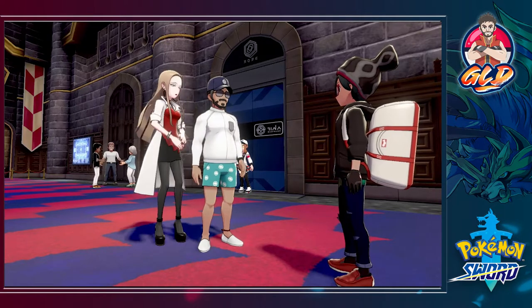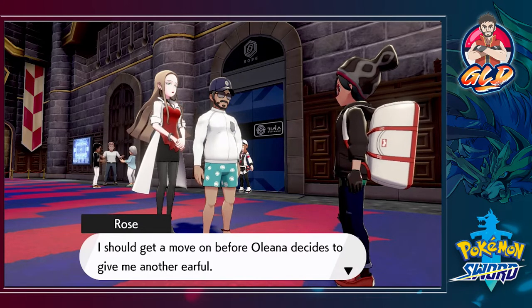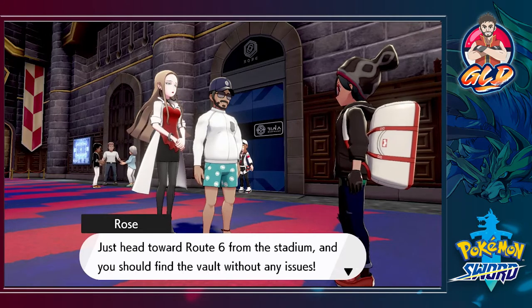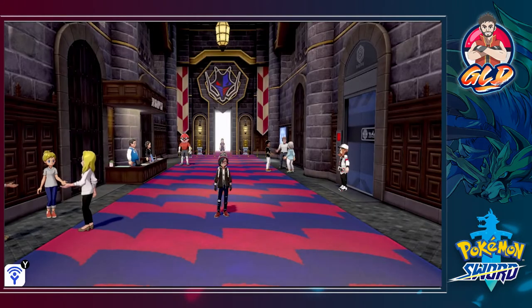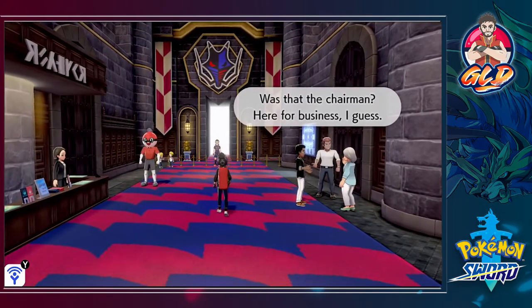Oleana is whispering something. The Chairman says it's time for him to get to work before Oleana gives him another earful. He directs us: 'Head over to the vault next — head toward Route 6 from the stadium and you should be able to find the vault without any issues.'